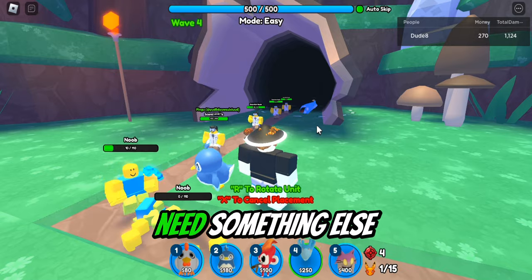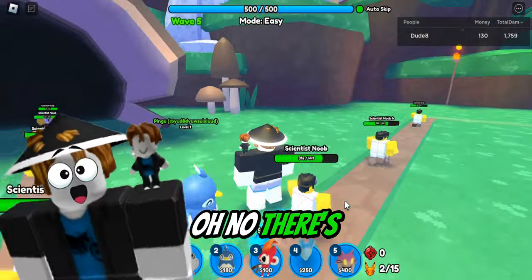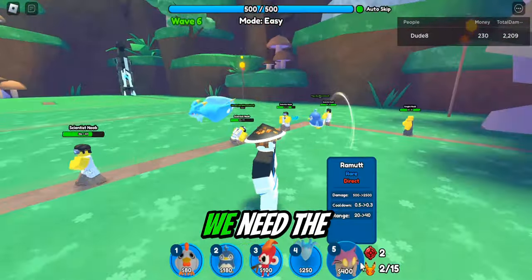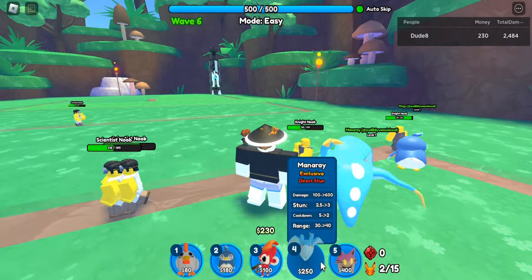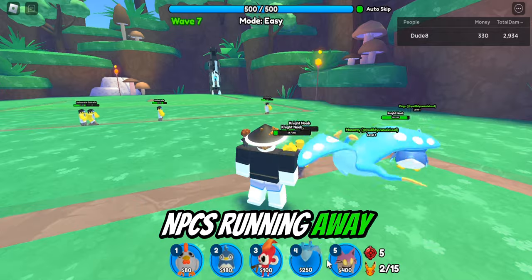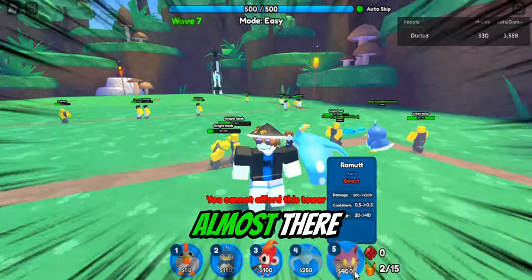I think we need something else, like that manta ray. We're just gonna place it — oh no, there's too much! I think we need the ram-it because he does some decent damage, so we're just gonna save for him. It's really bad, there's too many NPCs running away. We don't have enough money — speed run money — we're almost there.